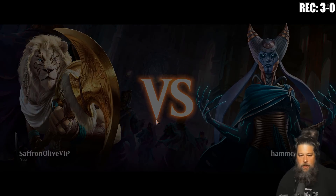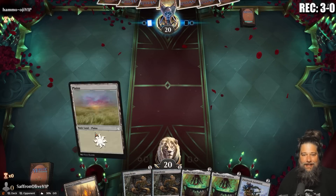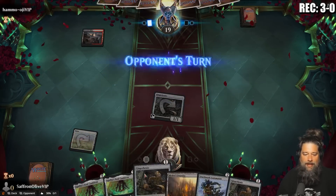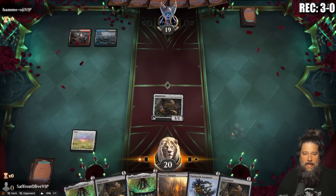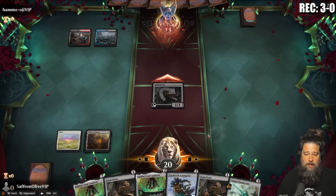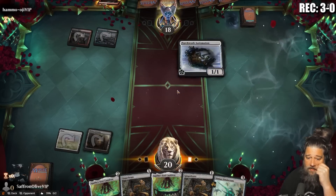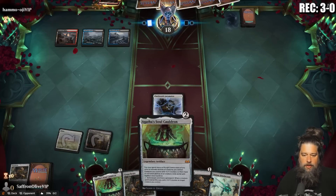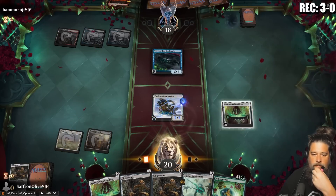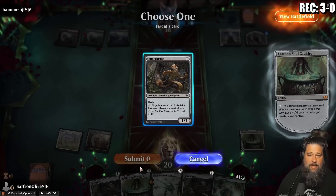New standard time and we are playing some Selesnia gingerbread aggro. It sounds absurd but this deck might actually just be busted. A lot of Ginger Brutes — they're good and they work hilariously well with Soul Cauldron. Soul Cauldron might just be the best card in this entire set, as weird as that sounds. Getting in with the Ginger Brute. Opponent counters the Patchwork Automation — the downside of losing the die roll. We actually don't mind that in the graveyard because we can use it with Soul Cauldron.